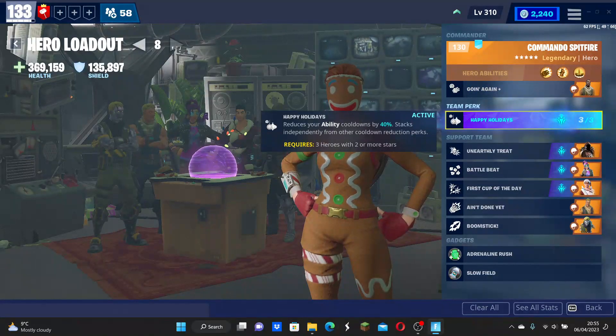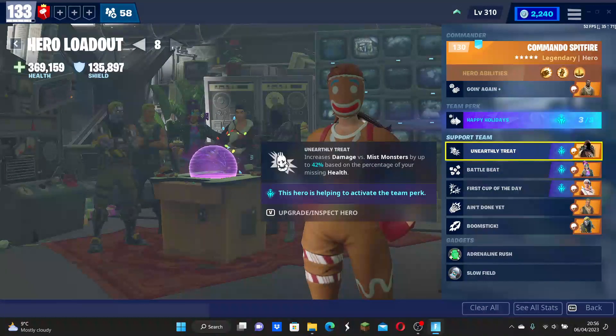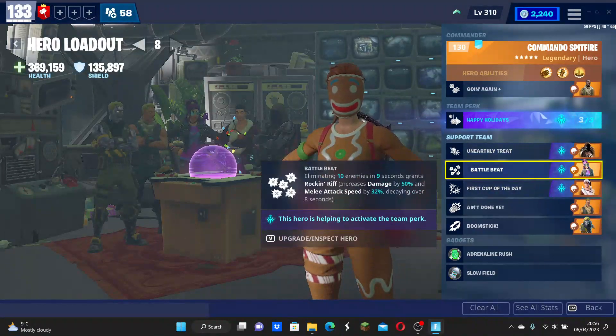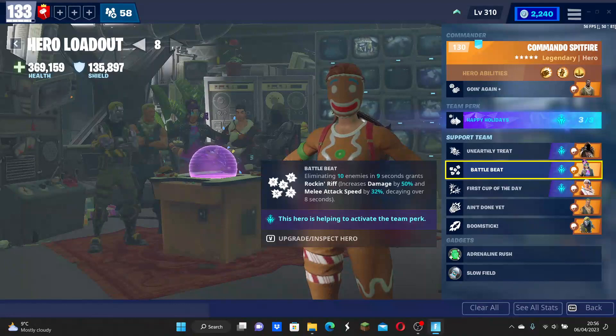We're going to use Happy Holidays and the three heroes that activate it. We're going to have Swamp Knight, which increases our damage — meaning the minigun will do a lot more damage to Mist Monsters and in general. Battlebeats: if you're doing a good job destroying enemies and you destroy 10, you get a buff with more attack speed, damage, and more crits. It's an extremely helpful buff for the whole team, so this is a must-have.